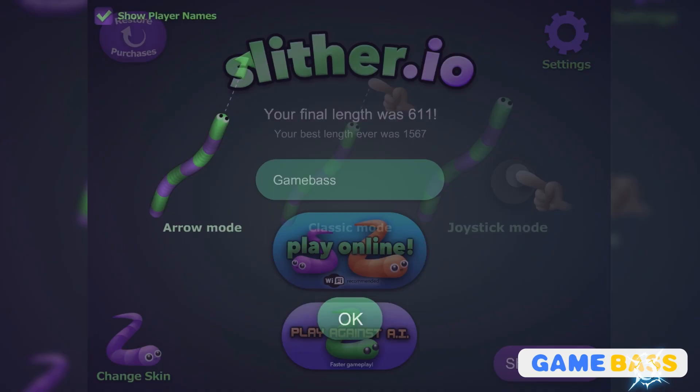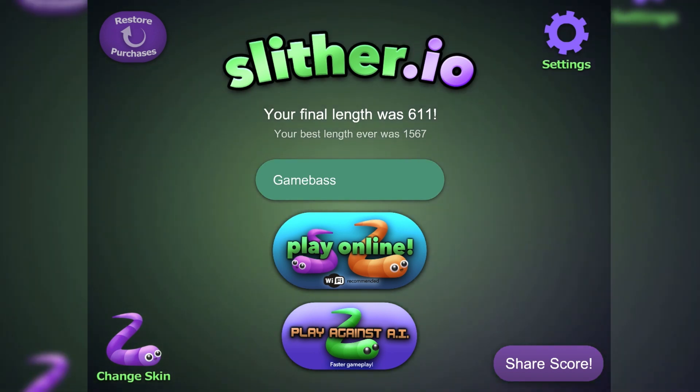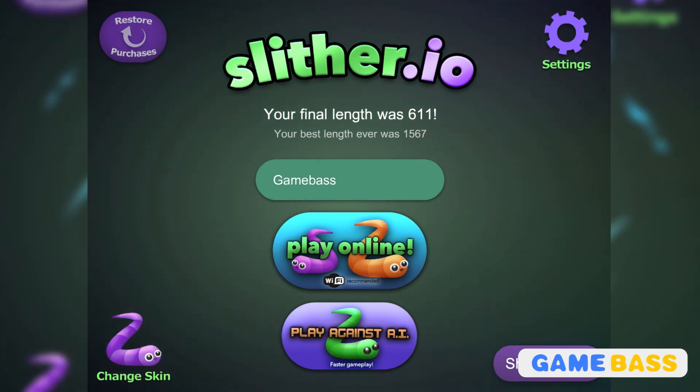Before we get started, there are three types of controls. There's not much difference between either of those, but you can pick whichever one is most preferable to you. There are also two ways of playing this: one is by playing against the AI, and one is by playing online.